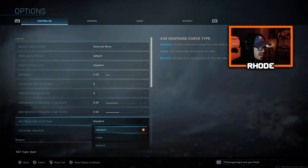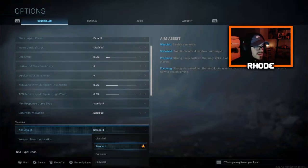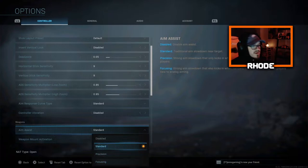For aim response curve type, I run Standard. I do want to talk about this — there are Warzone videos showing that the Focusing aim response curve combined with Focusing aim assist is absolutely overpowered. It literally drags onto enemies as they run by you, almost like an aimbot. I've always run Standard and I'm going to keep it at Standard.